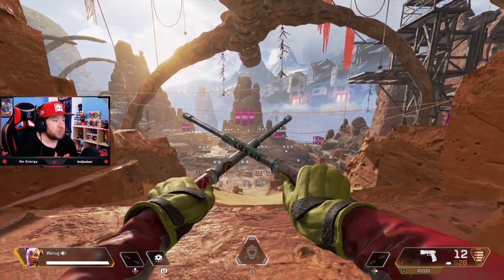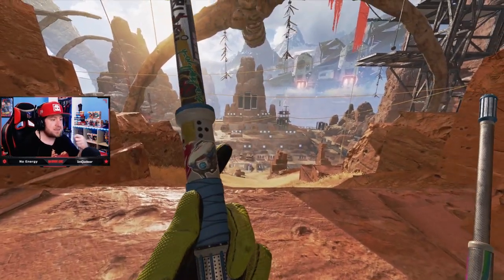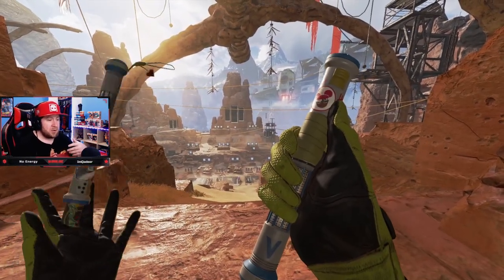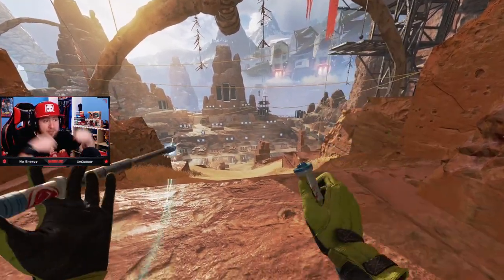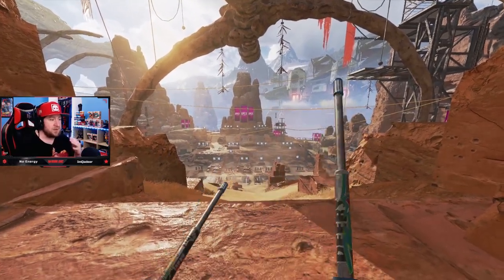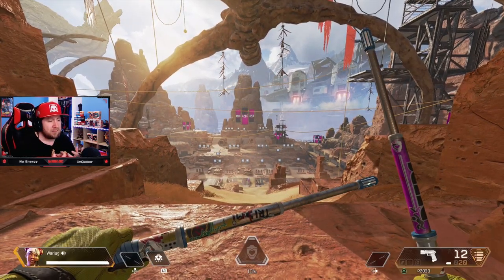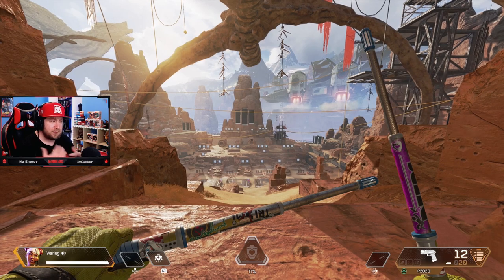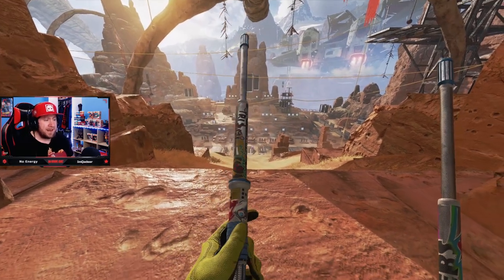Coming in at number three is Lifeline. I really like Lifeline's heirloom — the sticks, which are kind of a combination between baton sticks and drumsticks. I think that fits her really well. Her whole drum theme as far as her character's background — these sticks really fit Lifeline and they look amazing.